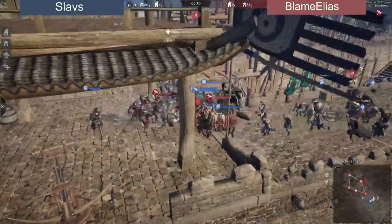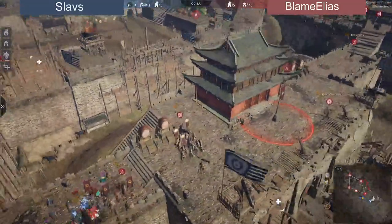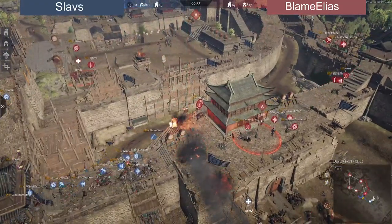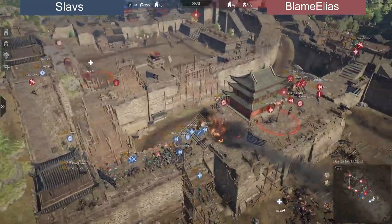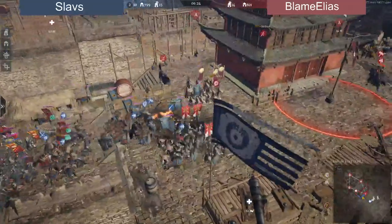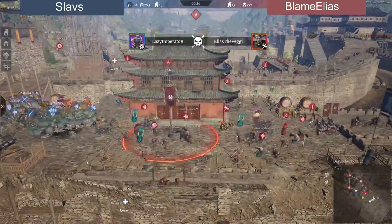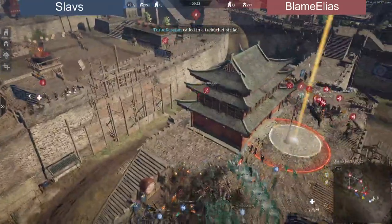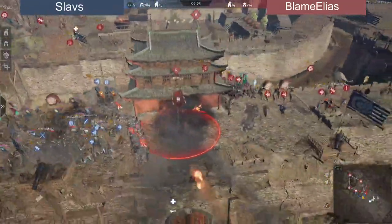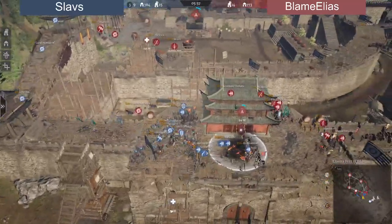Blame Elias is picking up a few guys with the malls but Slavs are quick to help their teammates. Blame Elias looks to rotate to the A-point — they might defend it. Trips are flying in. The Shenji were mostly kept alive, losing just a couple. A Shenji from Blame Elias gets hunted on the left side under the bigger tower by four heroes — not good when you only have three lives. Meanwhile Slavs push on the A-point using traps preemptively, while Blame Elias' gunners shoot from the back. Will Blame Elias defend the A-point?